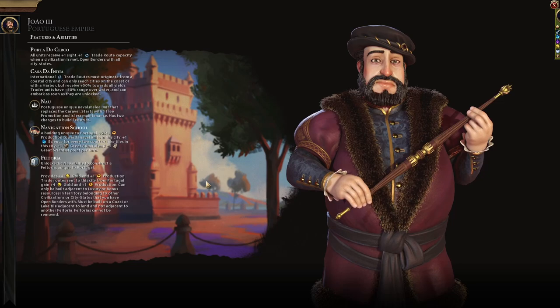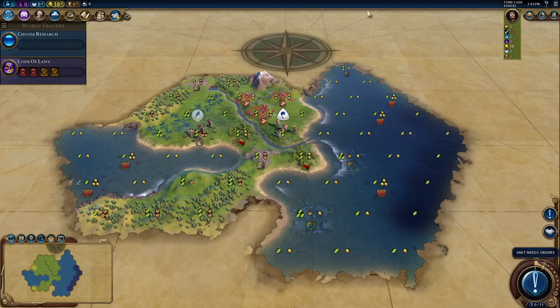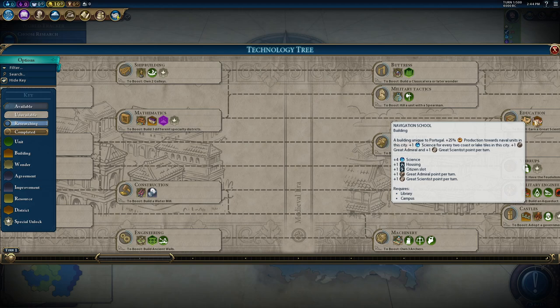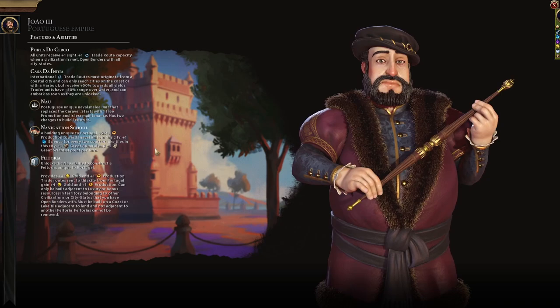Then we have the Navigation School, the unique building for Portugal: 25% extra production towards naval units in this city, one science for every two coast or lake tiles in the city, and it gives great admiral points as well as great scientist points. The Navigation School is a university replacement — it also has four science on it. So you get all the basic things of a university, plus some admiral points, plus extra production towards naval units. And however many coast tiles a city has divided by two gives you that much extra science as well.